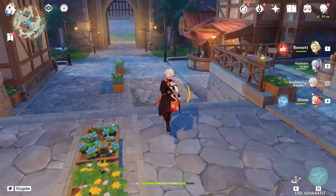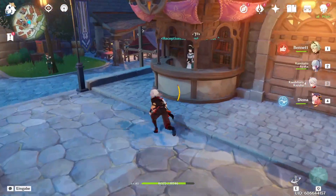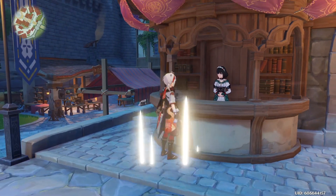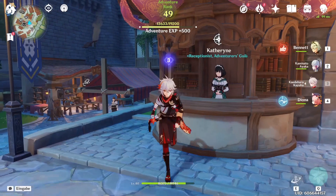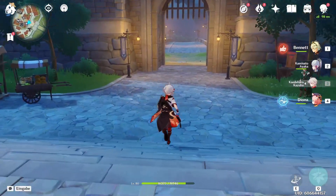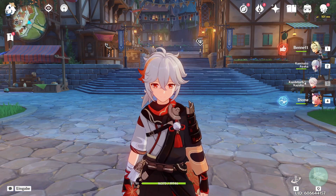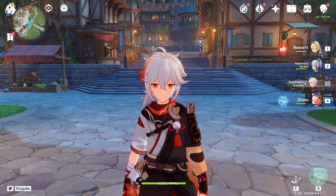Now let's get our rewards from Katheryne. Done with the commissions — give me those Primogems. Thank you very much. And Kazuha reached Friendship 3 through that, nice. But yeah, that's my Kazuha so far. Again, work in progress — definitely could be better. But he still makes a noticeable difference on my alt account, so I'm really happy that I got him.